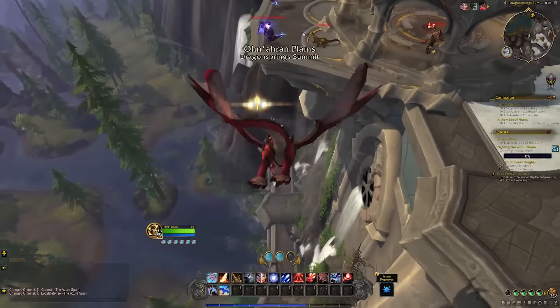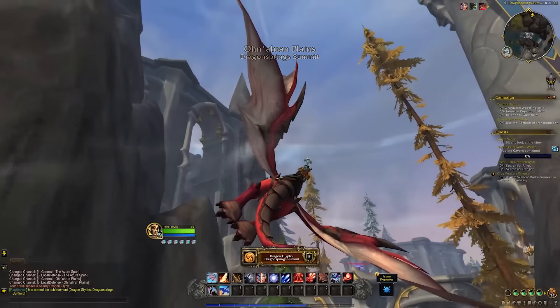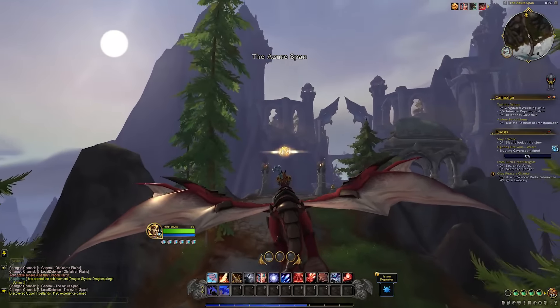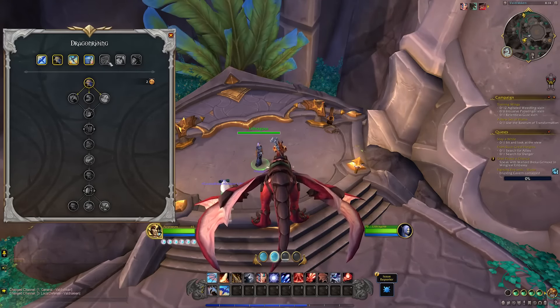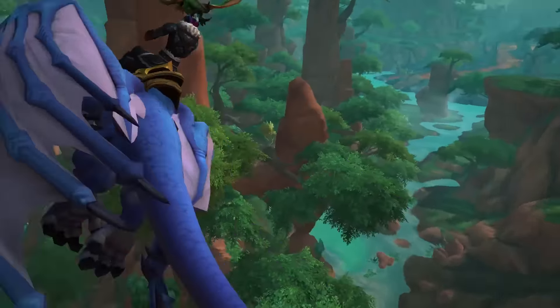Options for Dragonriding are expanded by collecting Dragon Glyphs, which are hidden throughout the Dragon Isles. Seeking out these hard-to-find collectibles encourages exploration of the various valleys, peaks, crags and forests of the region. Glyphs unlock new abilities, award additional Vigor points and help optimize Dragonriding based on your flying style and personal preferences.